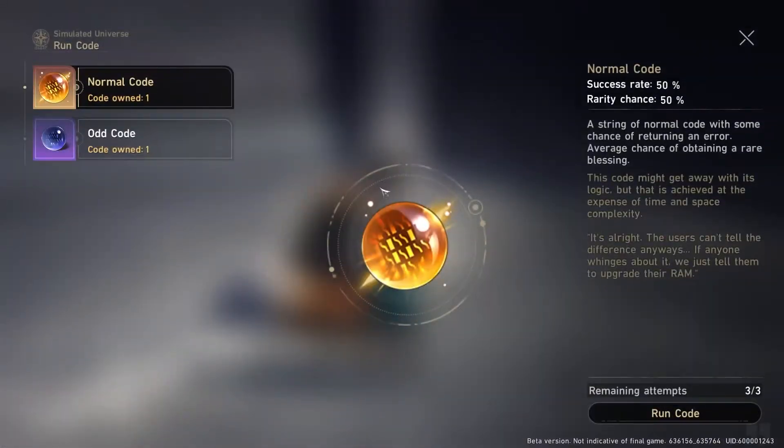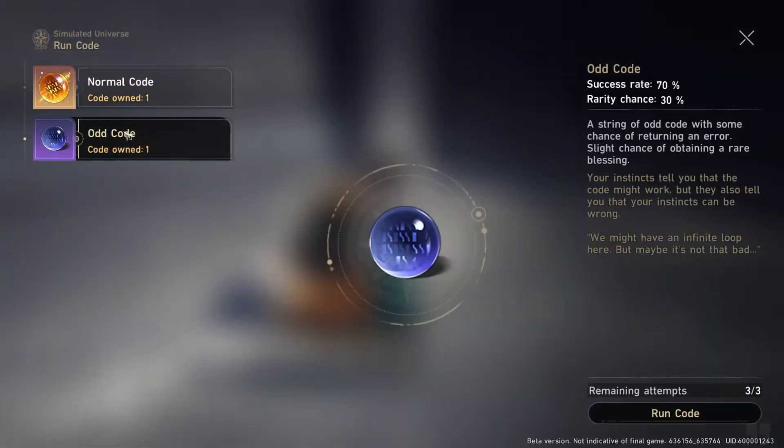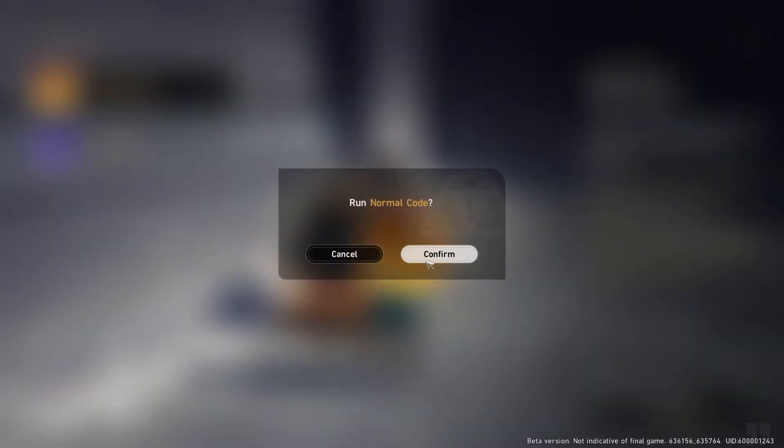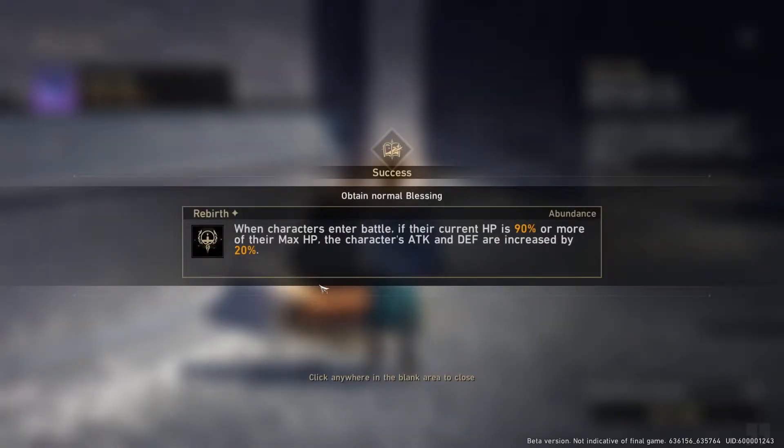Our third way to get buffs are Codes. You get these by exploring, opening chests, defeating enemies, or from the dungeon rest stop. There are different rarities of Codes, and depending on the type and rarity of the Code, they'll have a success rate. You need to find the controller on each floor, and you have three attempts to run a Code to obtain a Blessing.